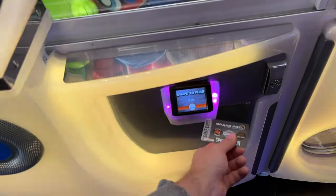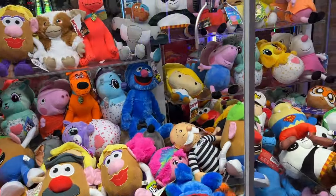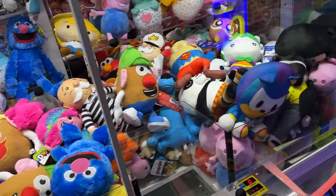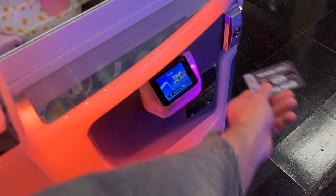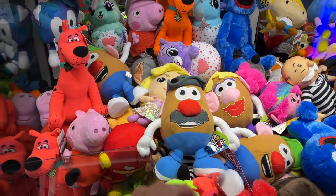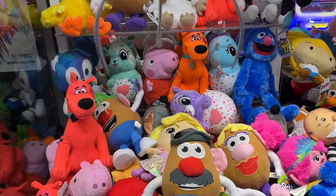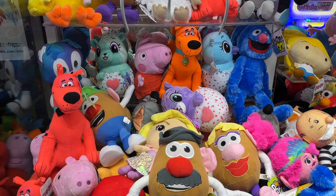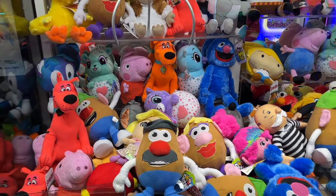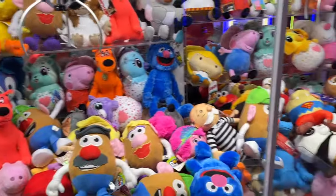I got to get used to these cards, man. There we go. So Gan, what are you going to go for over there on the right side? Okay, Gan had fun. I'm going to go for this Mr. Potato Head right here in the front. He has to go for Superman Taz. We're going to drop it at the same time, see if we can win it. Try to pick him up by his foot slash body area. Hopefully it spins right. That looks pretty good. Let's try it.